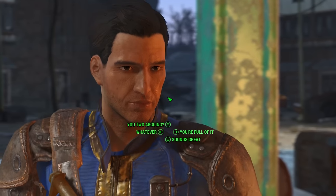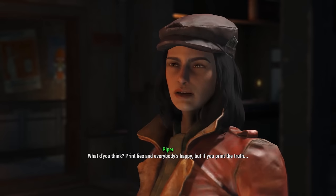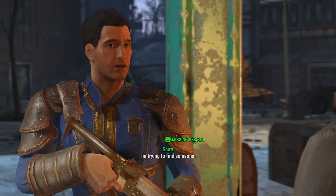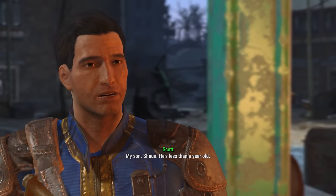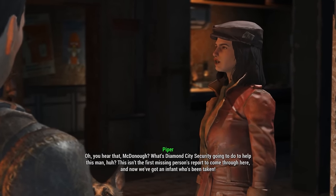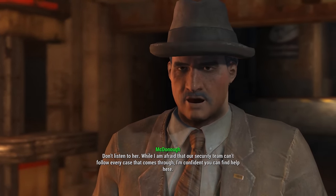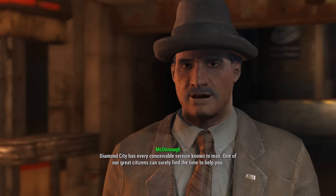Why are you two arguing? 'Print lies and everybody's happy, but print the truth...' Was there anything particular you came to Diamond City for? 'Yeah, a missing person - I'm trying to find my son Sean. He's less than a year old.' 'Wait, your son's missing? You hear that McDonough? What's Diamond City security doing? This isn't the first missing persons report and now we have an infant taken.' The mayor deflects, saying he's confident help can be found here.